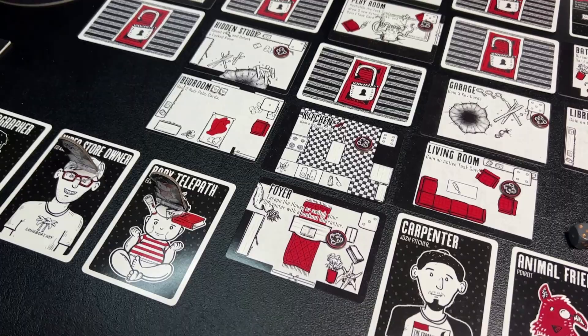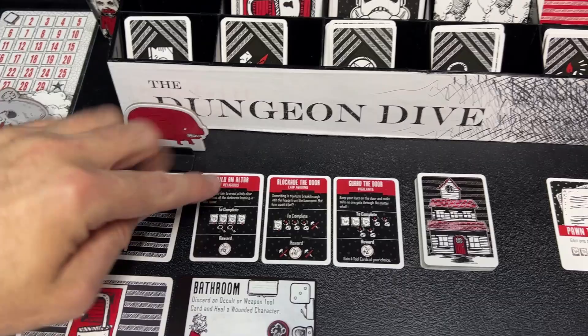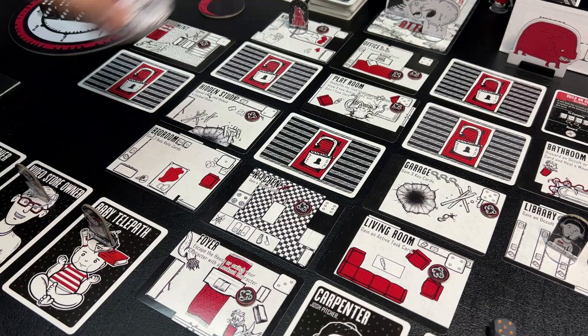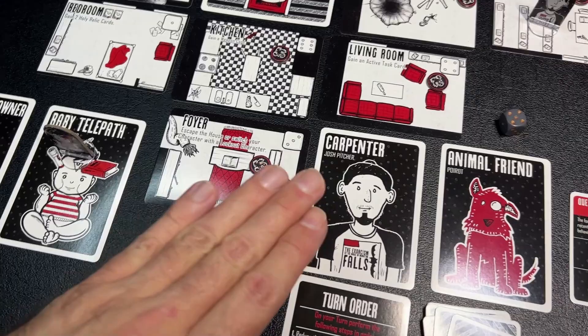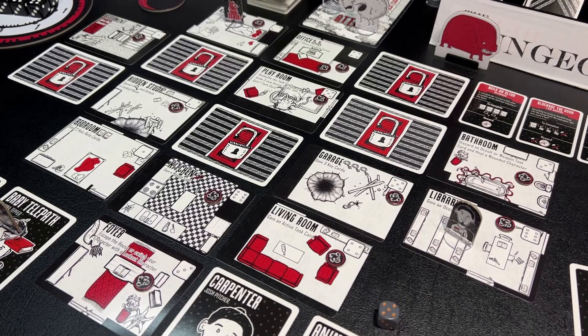There are a number of ways to lose and one way to win. To win, you have to complete the exorcism of the House of Moncton Falls by completing various tasks from the task deck and doing things in rooms to collect white exorcism tokens — you need 30 of those to win. You lose if all of your characters are knocked out and you lose all three lookout characters.